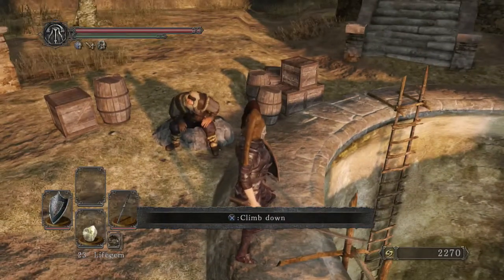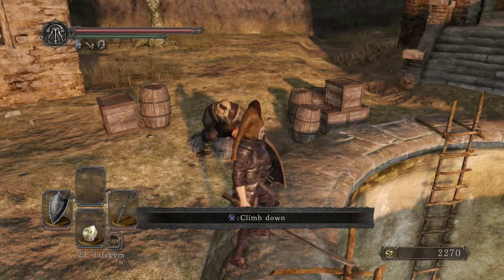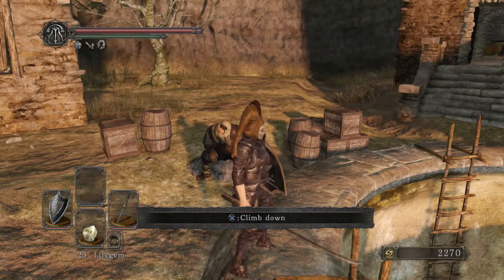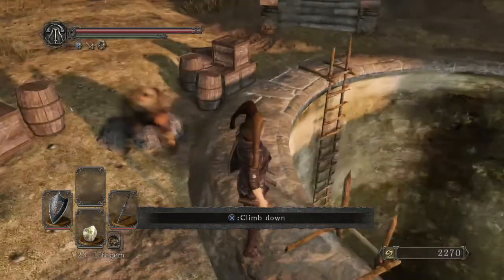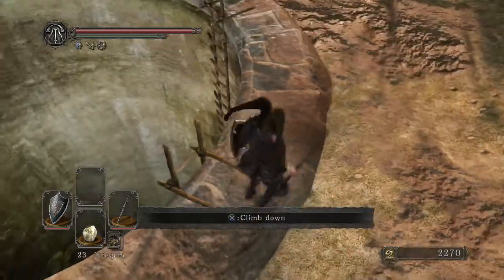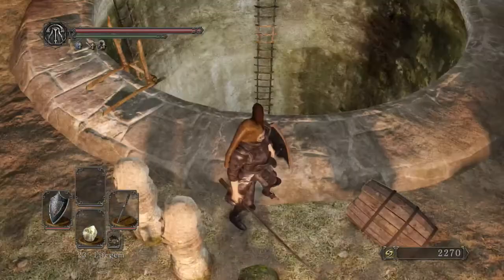You unlock Gilligan after you beat the boss at Earthen Peak — I forget her name. You can actually find Gilligan there, but I missed that chance and he's actually kind of hidden, so that's something you want to take into consideration. Either way, after you beat that boss you unlock him, pay the souls, and get the ladders, which makes it a lot easier.